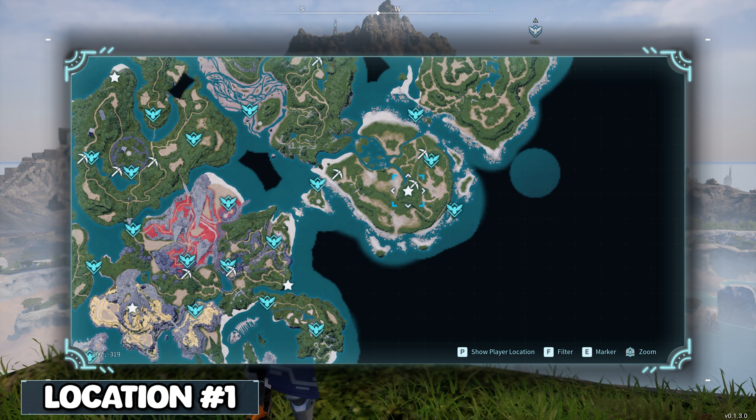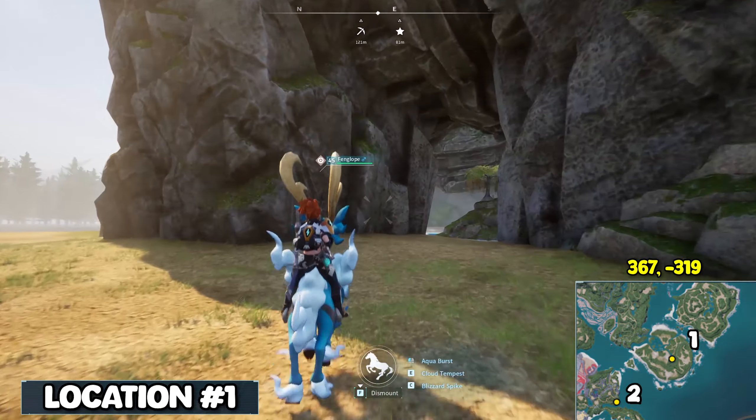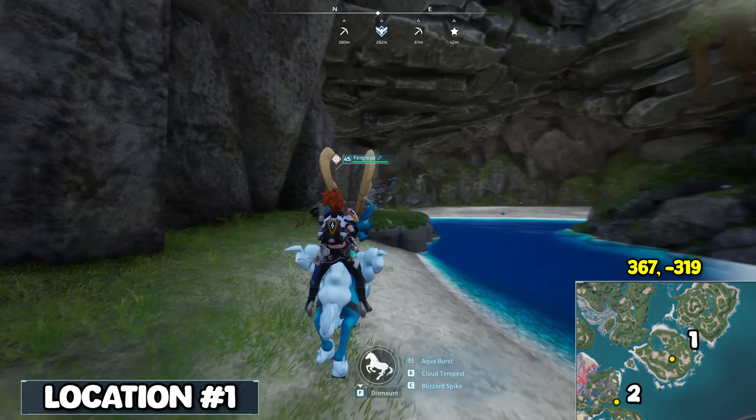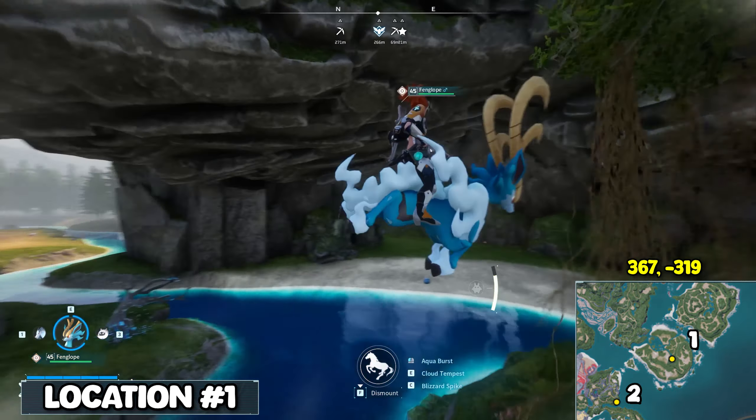This is going to be the first location we start at and the coordinates are 367, negative 319. It's kind of hidden in this little grotto area with water. There's a little island in the middle with the tree as well as a cave.